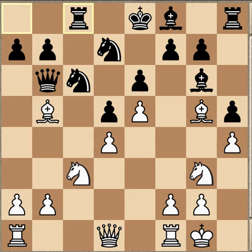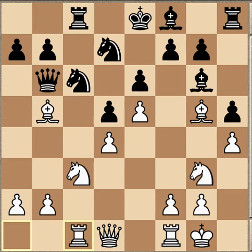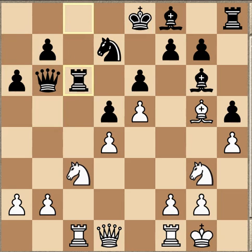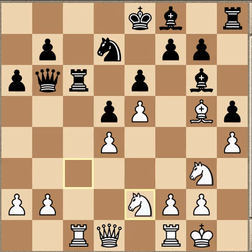White castles. Rook c8 — now we see Black slowly untangling his position. Rook c1, a6 — asking White what he's going to do with the bishop. He takes, getting the pressure relief for the d4 pawn by removing that knight. Now Nce2, sacrificing the pawn — after Qxb2, Rxc6 bxc6.